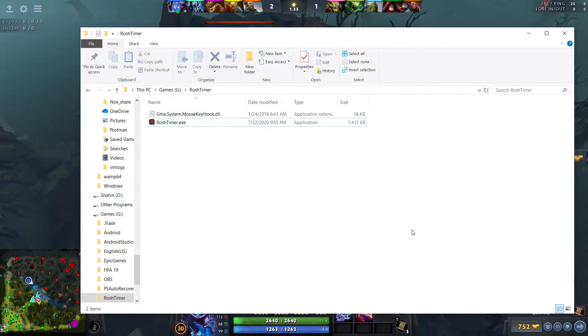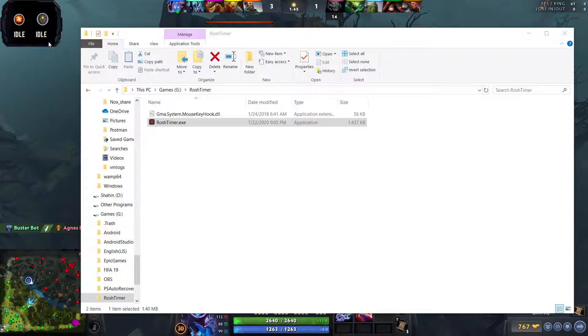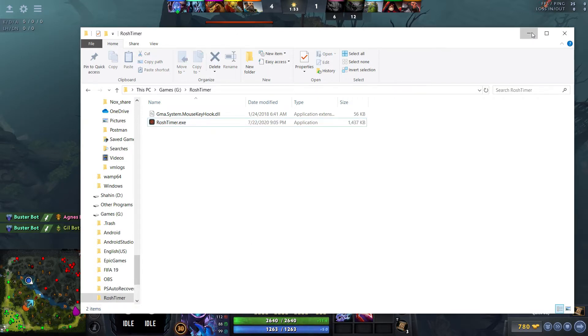Today we're gonna take a look at the Rush Timer tool that I created. First of all, we gotta make sure we run this as administrator. Then we're gonna head into the game — as soon as you go into the game it's gonna disappear. You can pop it up again with your home button, and let's try it out.